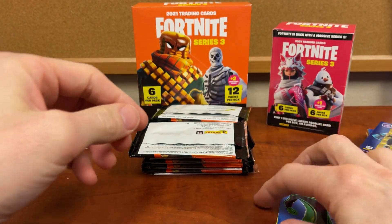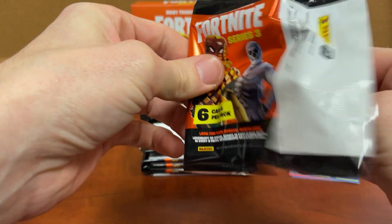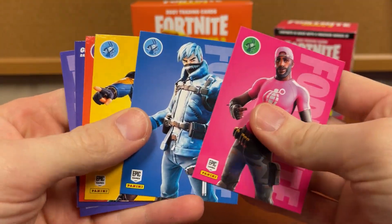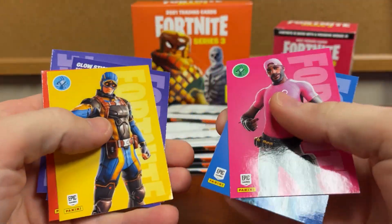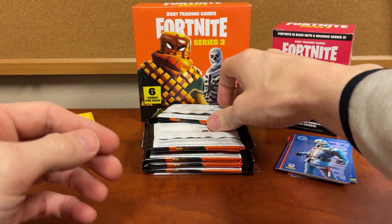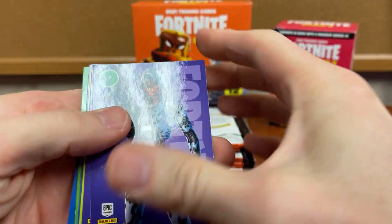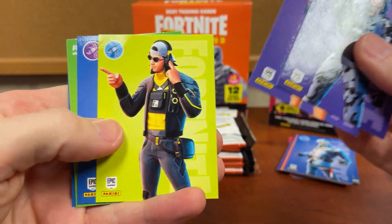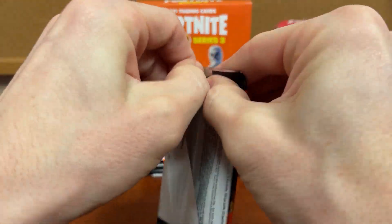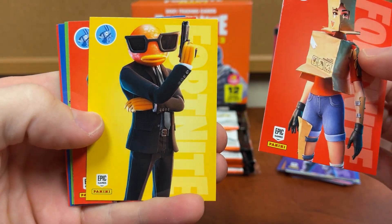It's going to be very similar in terms of what cards you're getting, but you're getting twice as many as a blaster. If you get these at retail, it's always the best price. And if we catch a frozen card, we'll have to show that one — which would be really nice. Hopefully we get something because we haven't really gotten much, not even an Optic Chrome yet — there we go.